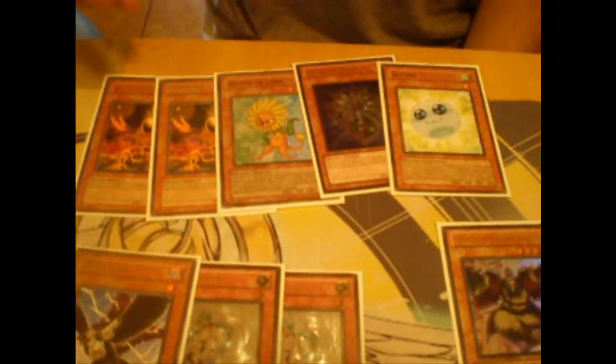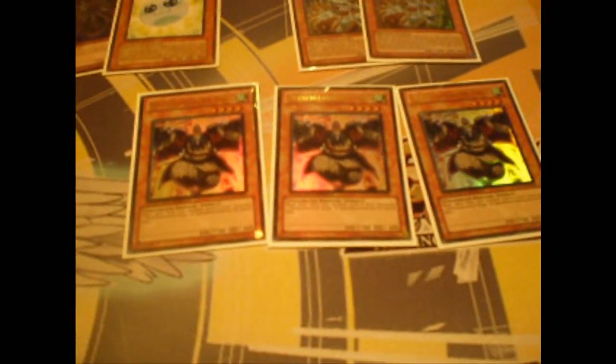Triple Tour Guide — they search the Sangans, which the Sangans search for every card in the deck. Five plants standard. Makes anything — plant makes it better. Two Debris to use the plant engine. Three Gorz because they define the format.